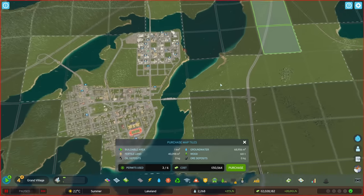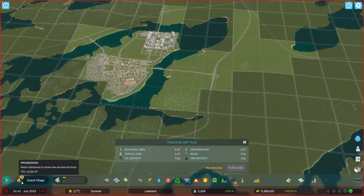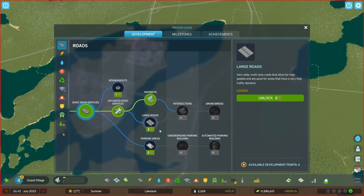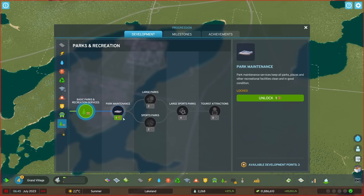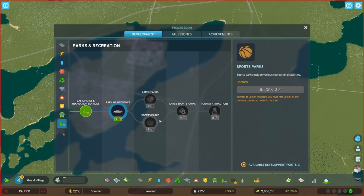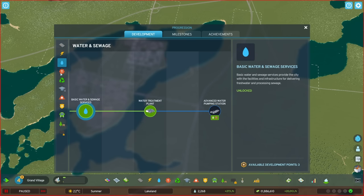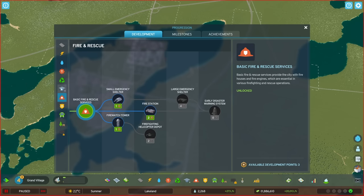The next thing I'd want to do is expand the road layout massively and just expand the city. We'll probably get more map tiles when we unlock the next milestone. We also have progression stuff — we can unlock things now. We have four development points. We definitely need to unlock the trains. I really want the sports parks, but we'll have to wait on roundabouts and parking areas. We have a wastewater treatment plant unlocked already — I forgot I did that last episode.